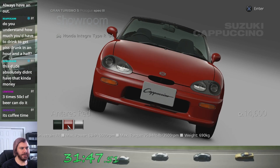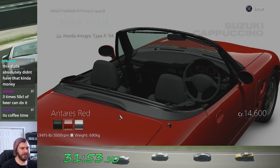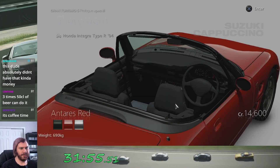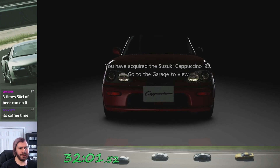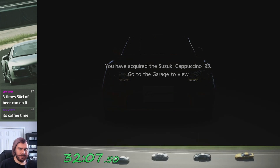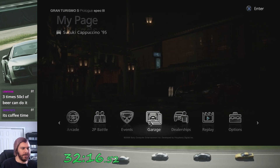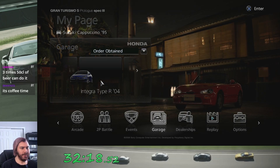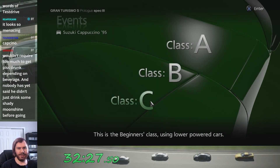Dark turquoise green... actually let's get it in red, why not. Acquire the Cappuccino, go to the garage to view. Yes, I do want to use the car now and be driving it. Alright, now we have two cars in our garage — isn't that just freaking cool? It looks so menacing.